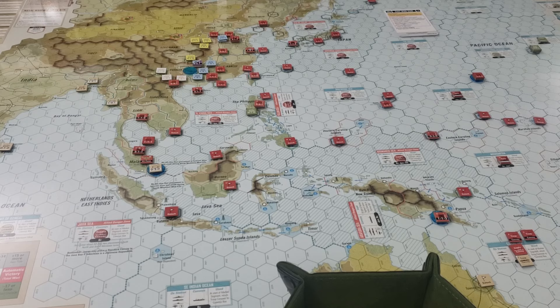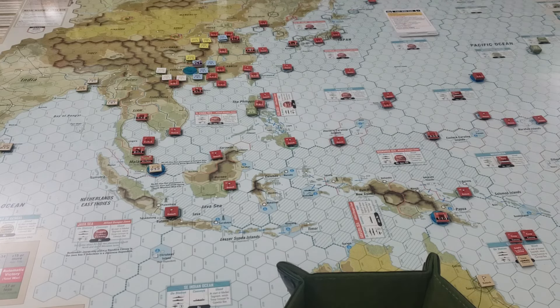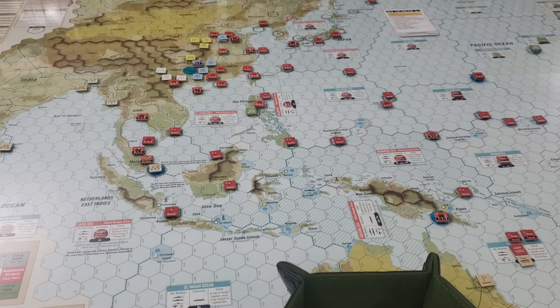Wake Island is defended and that's good. I'll be able to take off some detachment markers next turn. I pulled off a couple of detachments from areas that didn't need them, but I'm going to need to place them here to hold the port open. In Malaya and several other places, I'll want detachment markers because we need to keep moving and keep punching.